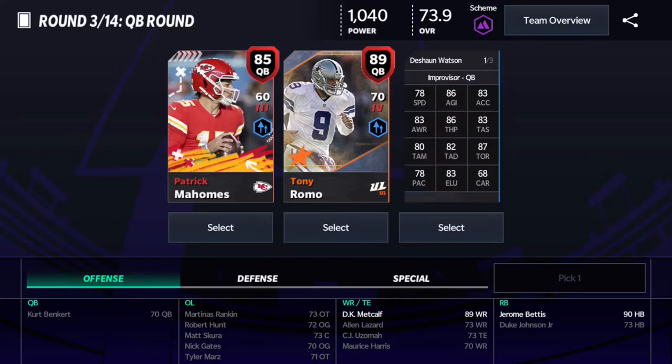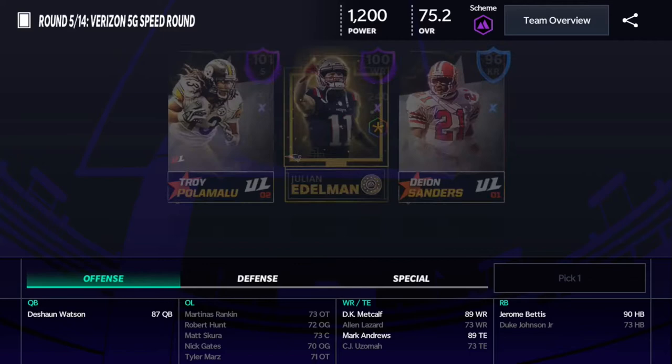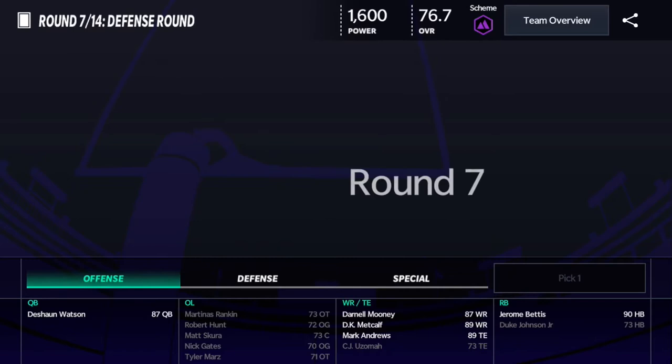We need 2,600 power so I'm gonna grab a tight end — 120 power Mark Andrews is pretty good so let's take him. Now this is where it's gonna help: Troy Polamalu, 260 power, let's go! That's gonna help us. And we're gonna go ahead and take Darnell Mooney — 200 power from Darnell, solid.